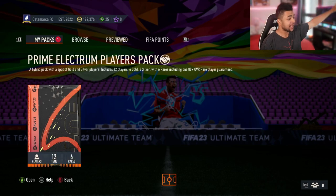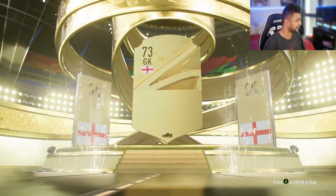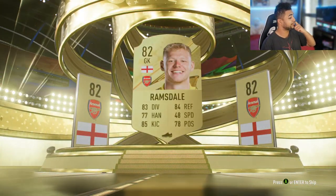We're on to the last pack. Come on EA, haven't had anything. It gives us an 80-plus guaranteed but that doesn't mean anything. Not a board. There we go — English goalkeeper, it's gonna be Pope, isn't it? Oh, Ramsdale actually — not too bad, 82. So it's two above the minimum of the pack, but again not great.